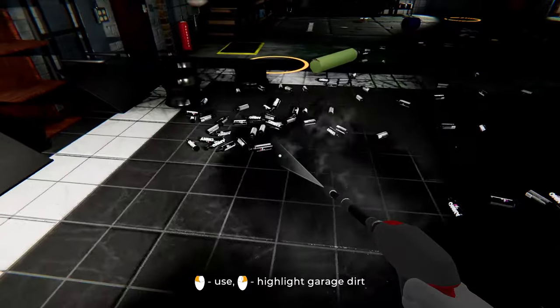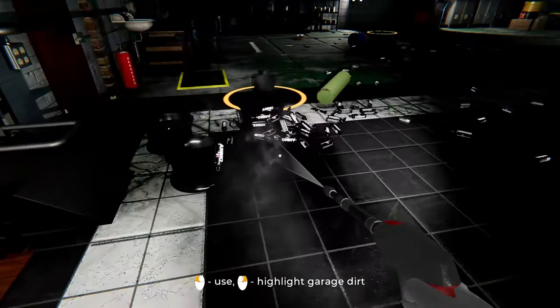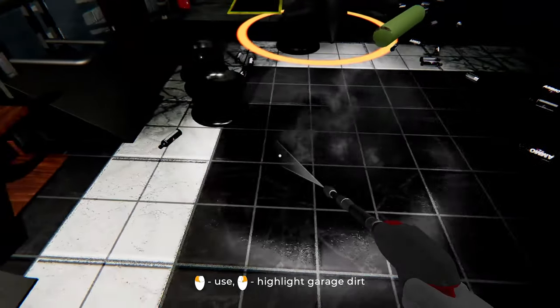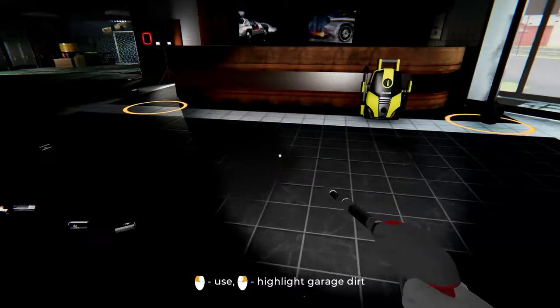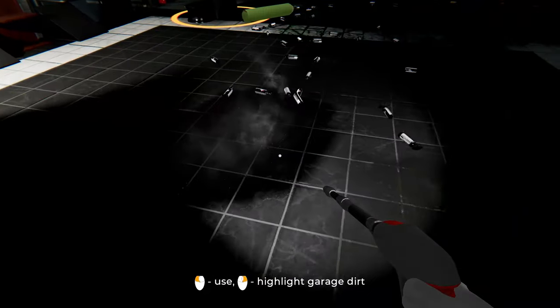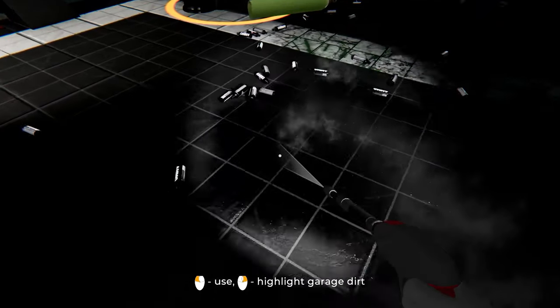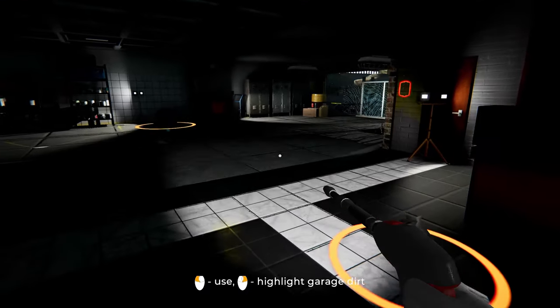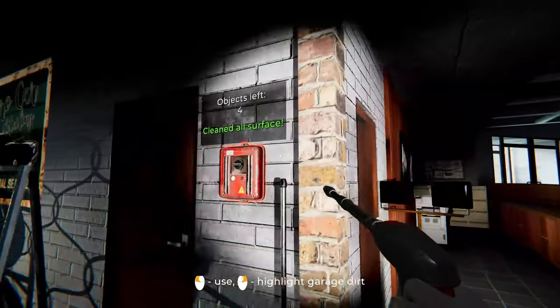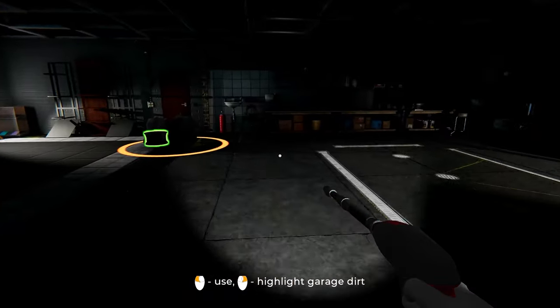I think I can do this stuff instead of hitting E a hundred times. There we go — now we're cooking! If this tells me one item left... objects left: four. Let's go!